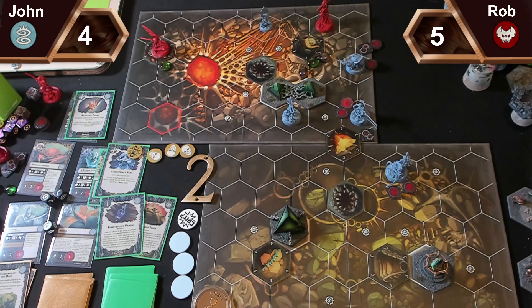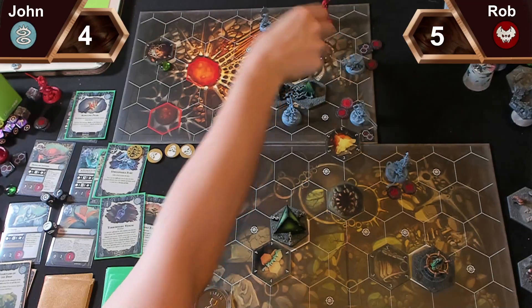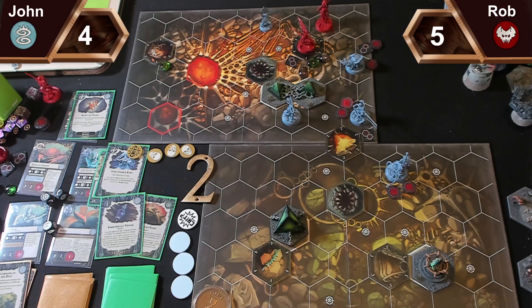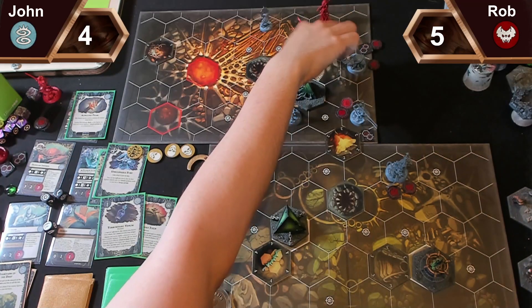For my third, the dude with the wings is going to charge six hexes onto objective one, and fling his Hungering Harpoon at Tamayo. Because he's got hunger counters it's plus two dice, so it's three swords. Whiffing — yikes. Any power cards? He should have had a hunger counter when I gave him that upgrade — no power cards. That scores me Cover Ground. So they both have free hunger now.